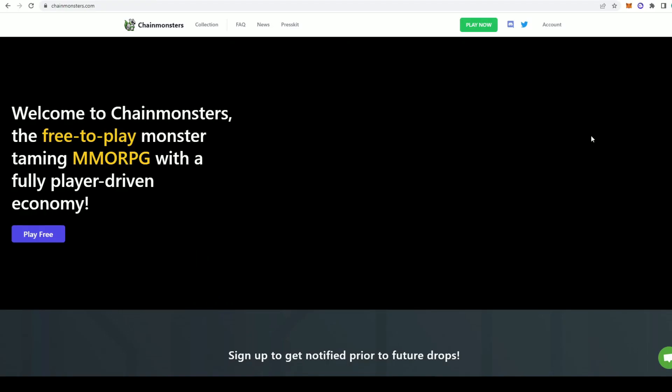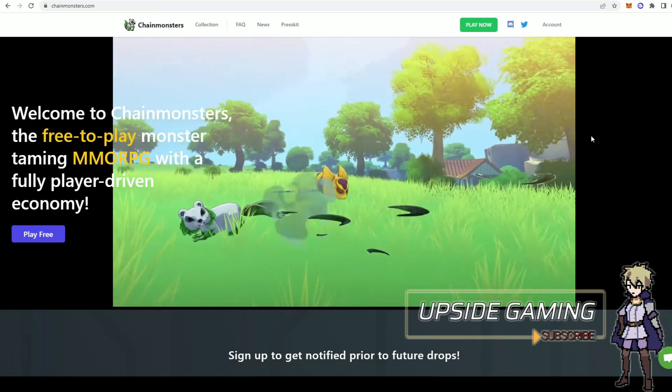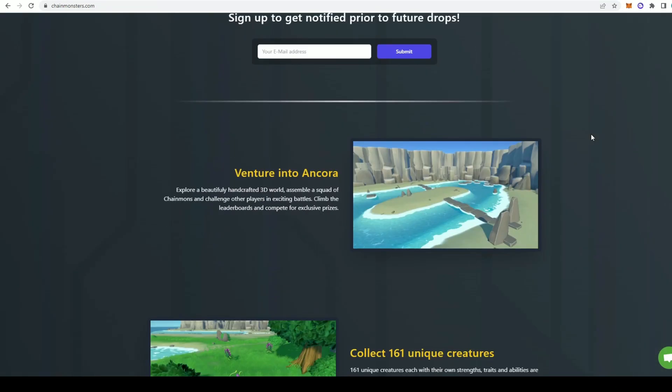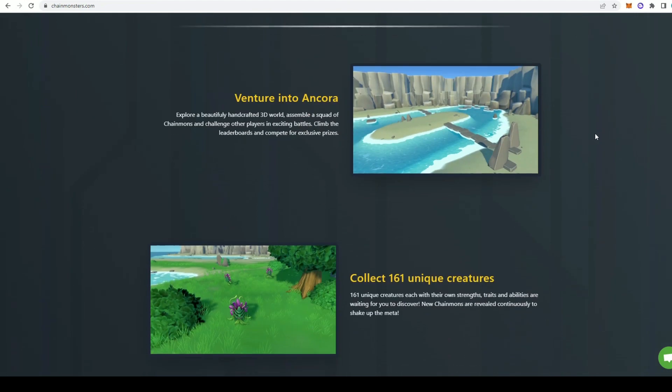Right now we're here on their official website chainmonsters.com, and if we scroll down — 'Venture into Angora, explore a beautifully handcrafted 3D world, assemble a squad of Chainmons, and challenge other players in exciting battles.' They currently have 161 unique creatures with their own strengths, traits, and abilities waiting to be discovered.